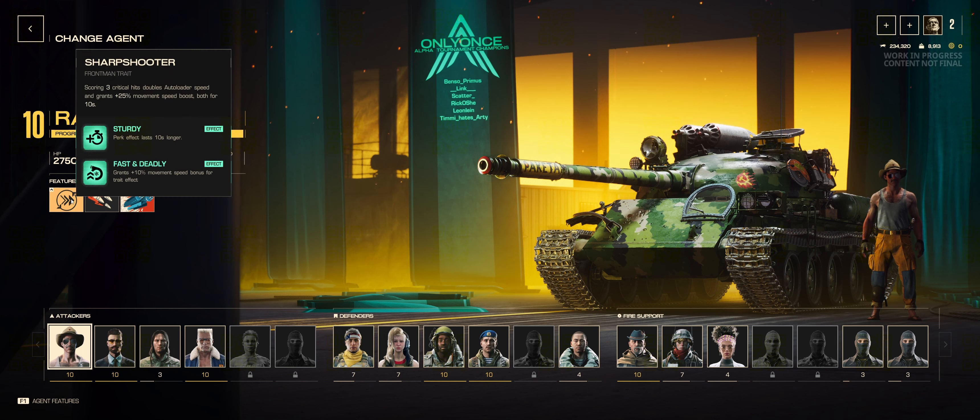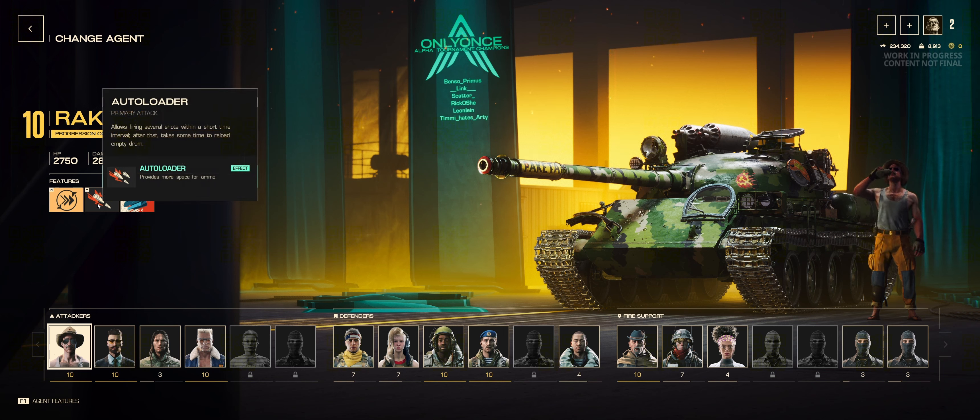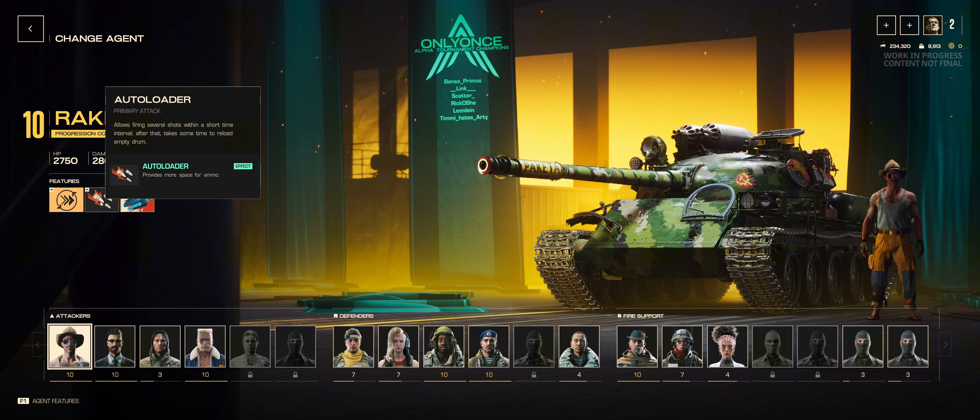Firstly, we have our frontman trait, which is Sharpshooter. Scoring 3 critical hits doubles your autoloader speed and grants a 25% movement boost for 10 seconds. I have some upgrades that add to this ability, but we will get there in the build. Then we have the autoloader. If you are familiar with Wilder Tanks, this actually works more like an auto-reloader, where the base stats give you 3 shells in the magazine. When you fire one, you start reloading — so if you fire one and have 2 left, you start reloading the 3rd, and so on.